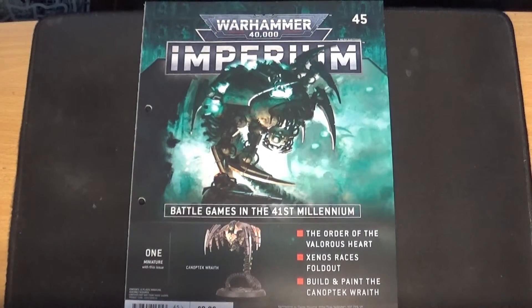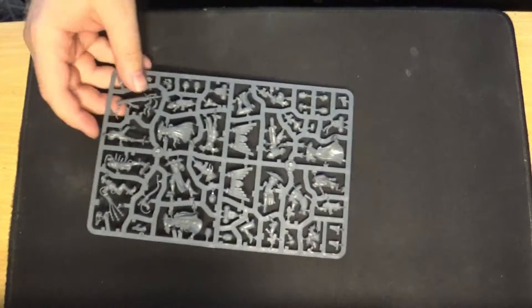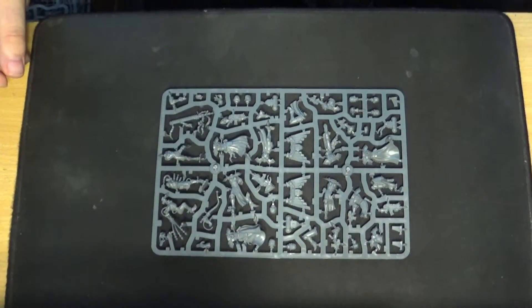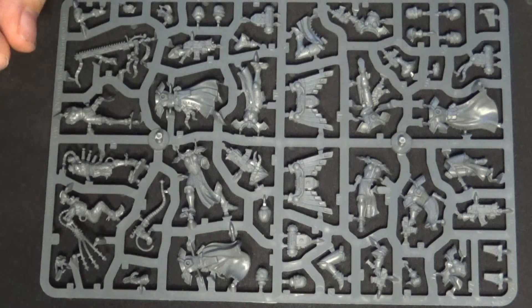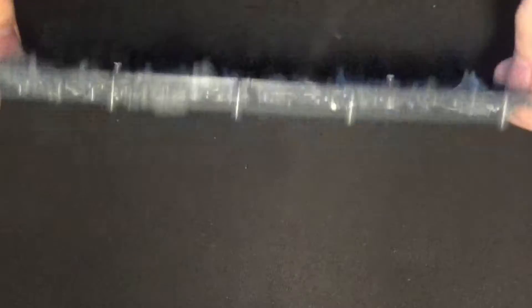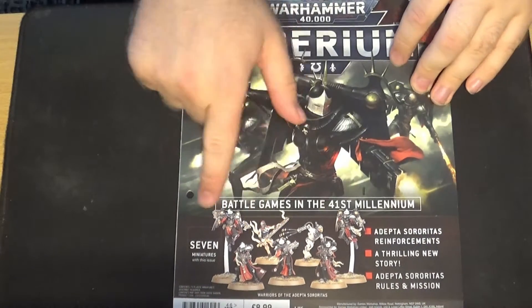Right, issue 46. Setting that aside for a moment — this is the first sprue, I think of two or three which are almost the same. This is a Battle Sisters sprue: you've got the Repentia's chainsword, the jump-pack Seraphim, Arco-flagellants, and of course Sisters of Battle. They are all mono-pose I believe, but it's a nice kit — just not something I'm interested in at the moment.